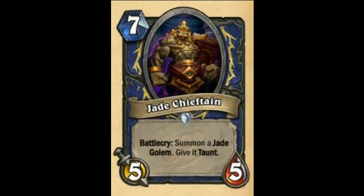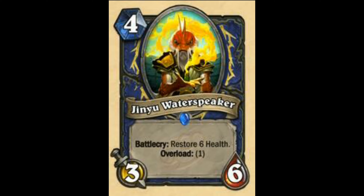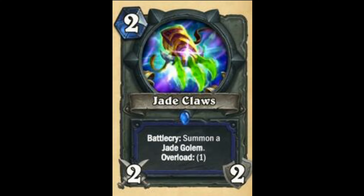Next is Jade Chieftain — Battlecry: Summon a Jade Golem, give it Taunt. This is a solid card — 83 out of 100. Next is Devolve. Doesn't really control the board but it's not bad at all — it's like Evolve. I'm going to rate this card as probably 70-75, but probably won't see much play. Next is Jinyu Waterspeaker — Battlecry: Restore 6 health, Overload 1. May see play in Control/Jade Shaman. Rate that card as 75 out of 100. Next is Jade Claws — Battlecry: Summon a Jade Golem, Overload 1. Alright in Jade decks. Rate this card as 78 out of 100.